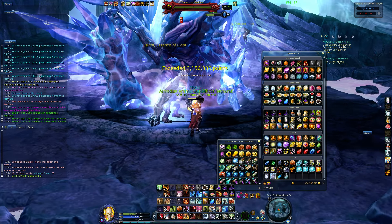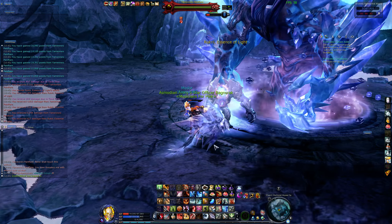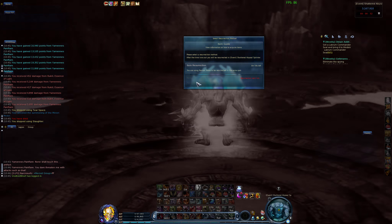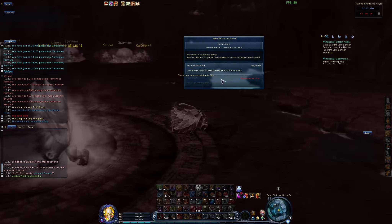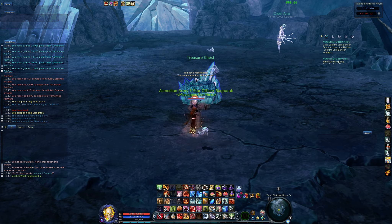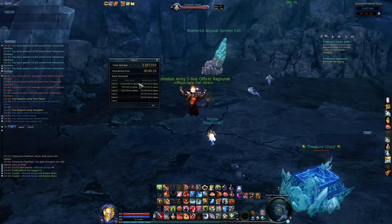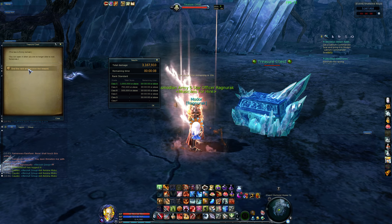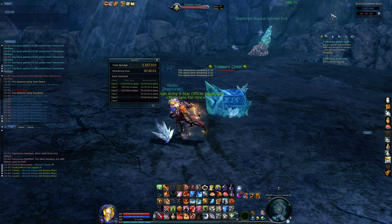I'm going to stop attacking so the boss can kill me to show you what happens when the instance ends. When you resurrect it puts you back at the start of the instance, and then you can either end the instance by talking to the chest or wait for the timer to run out. S rank is one million DPS or better.